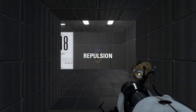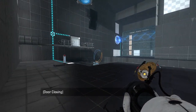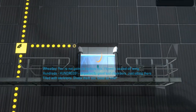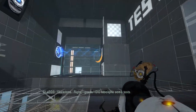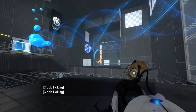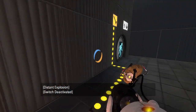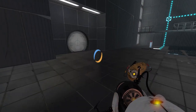Repulsion. Got GLaDOS Potatoes on our gun. Light bridges would block the gel, right? That is a very low gel limit, holy crap. And this is our exit requirement. Is it a checkmark? The checkmark's backwards — good ol' Bin77 style.